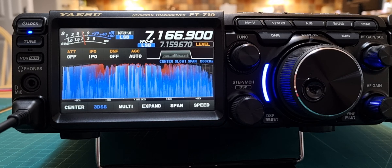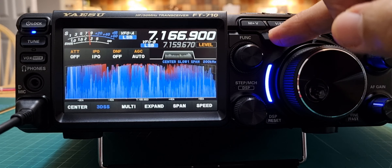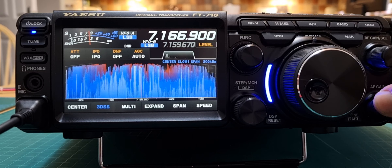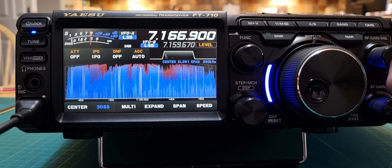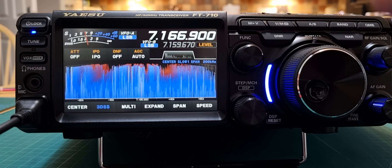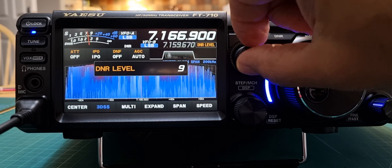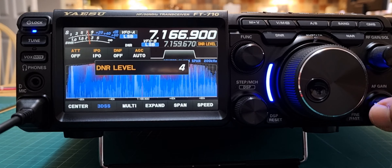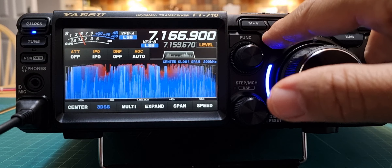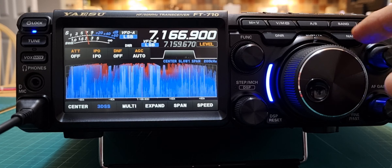M0FXP here — we're going to have a look at the DNR and the noise blanker, so let's do DNR first. Let's turn the volume up. To change the amount, hold DNR. I'm at the highest level, nine. Most people have it at about three or four — I think it works well right now.